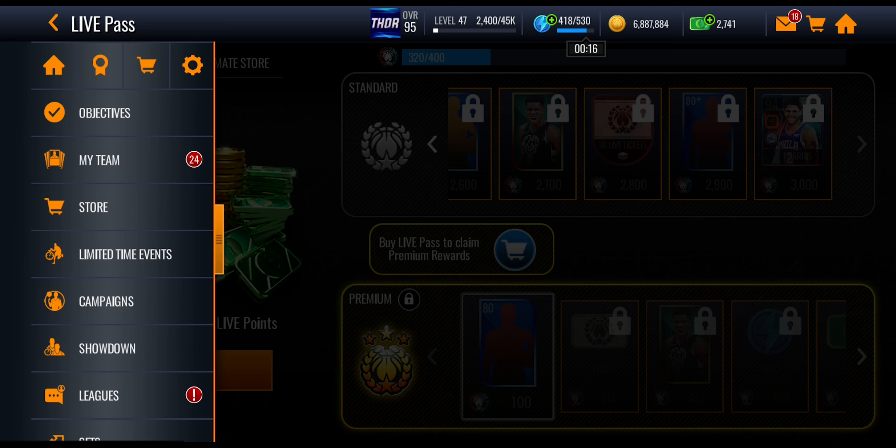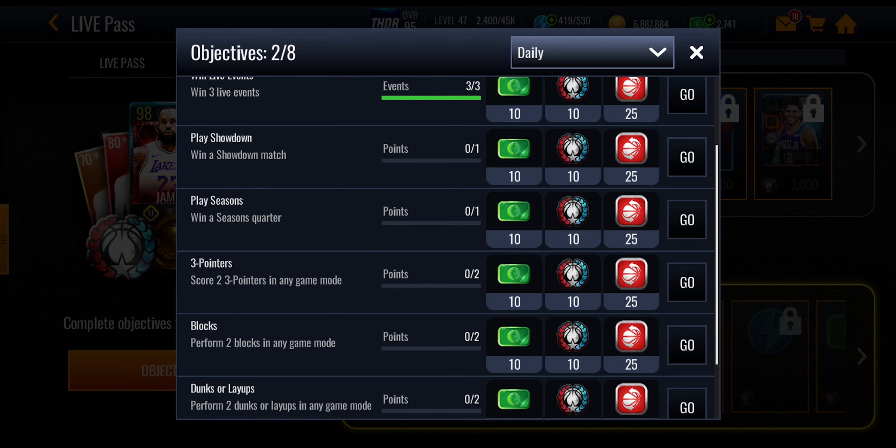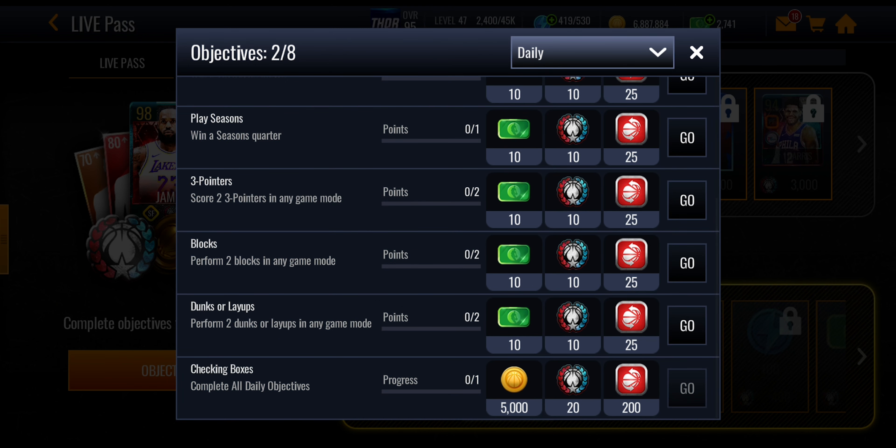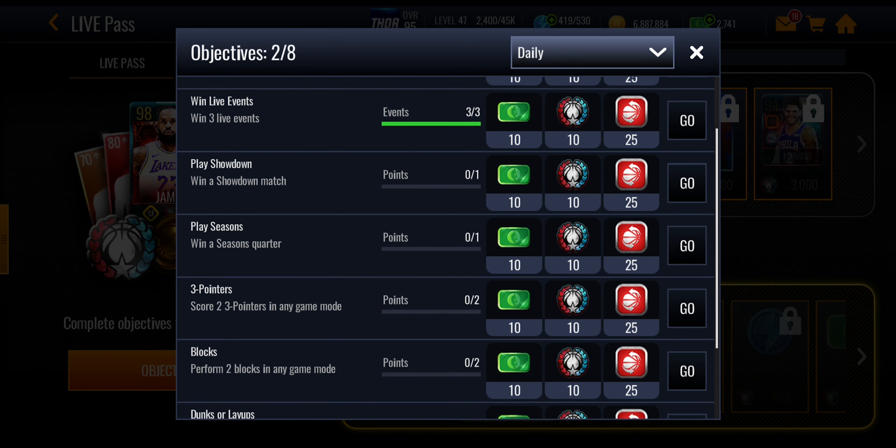The main way to get live pass points is through the objectives. Each day these will refresh. The first one is really easy — just log in once a day. The second one you can do just by playing three live events, whether that's live today, promos, or any of that stuff, and you're going to get 10 from each. Win a showdown game is also there — that's pretty easy, it costs 25 stamina. If you need tips and tricks go watch the video popping up on screen now.